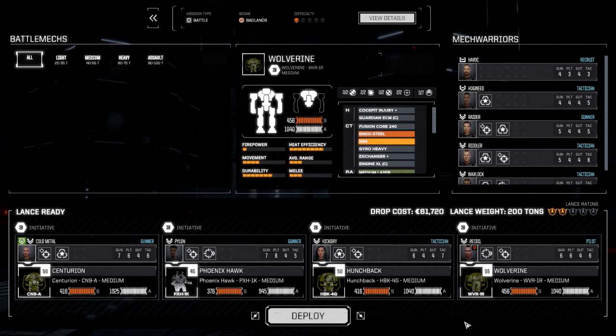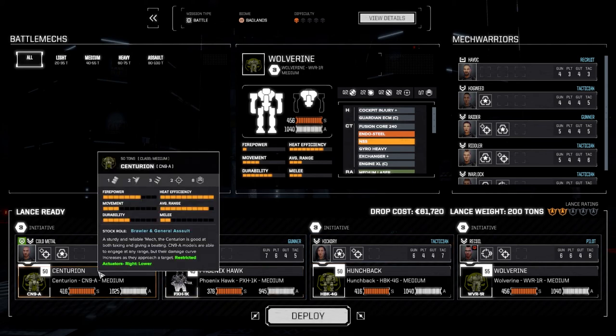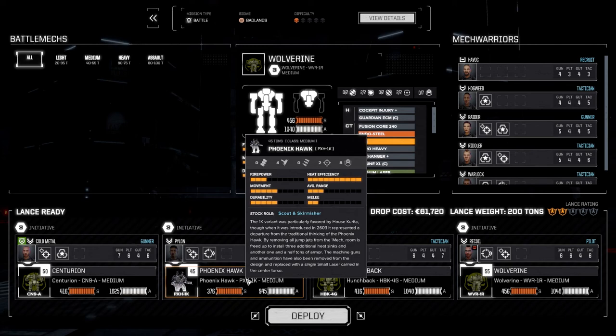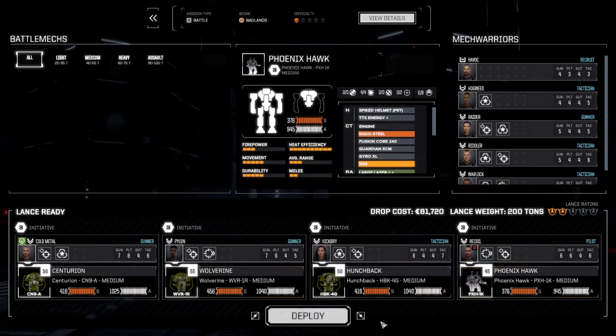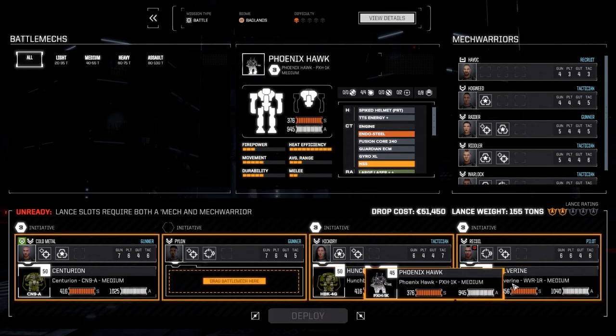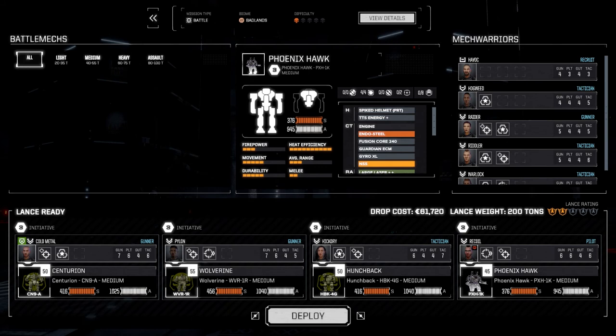Very shortly we'll be able to start working on a second lance and then get these guys facing clans. Hickory's normally been our missile boat but right now she's going to switch to the Hunchback. I still like piloting the Centurion with all the missiles. Pylon's going to be in the Phoenix Hawk. Actually, let's change the roles slightly - we're going to have Recoil do the scouting. They have the same skill, so let's just go this route. Pylon deserves to have a bigger, heavier mech.